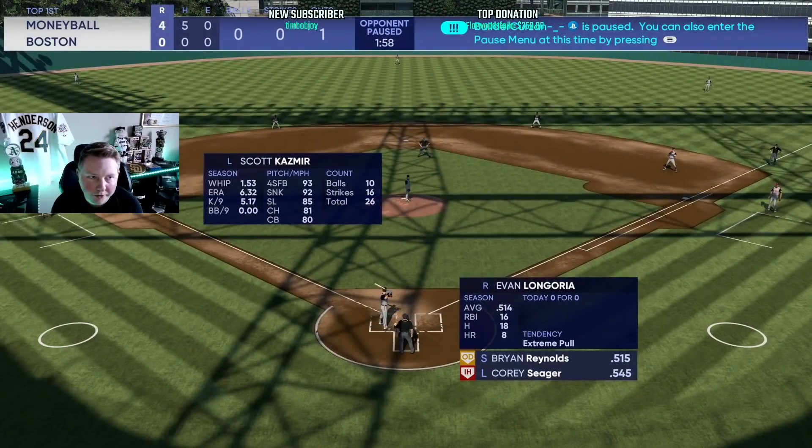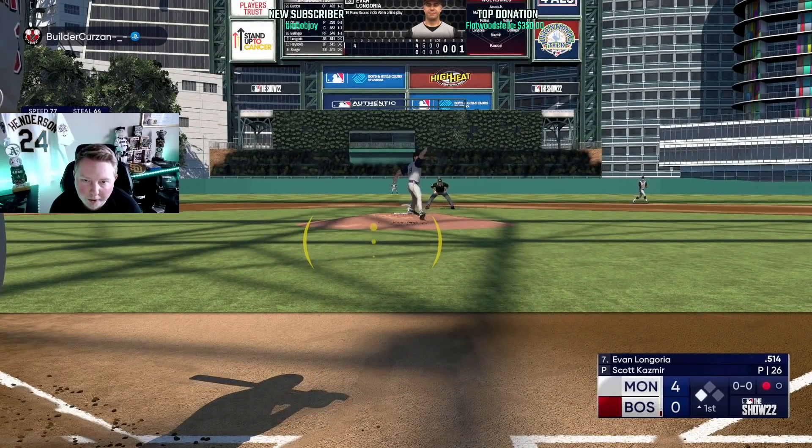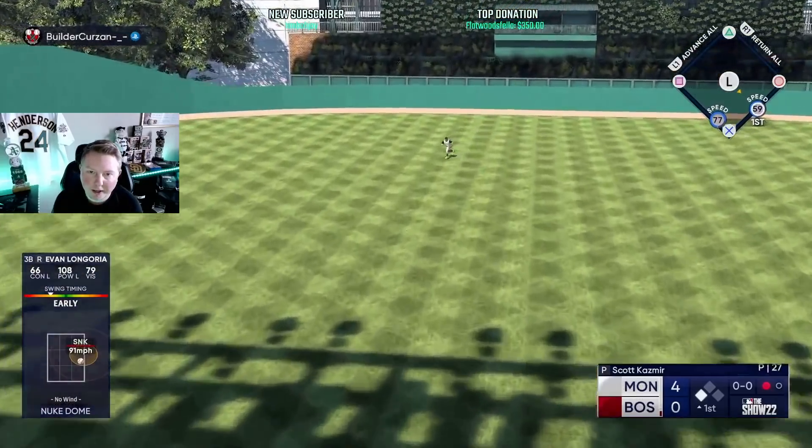I think this guy's done-zo already — we didn't even throw a pitch. I'm not going to pretend like that was a good swing I just took, but the approach led us to poking it the other way. Suddenly we're off to a four-run lead. He did not put the infield in here, so we're trying to put this ball in play. We are happy with that ground ball, even if it was an out.